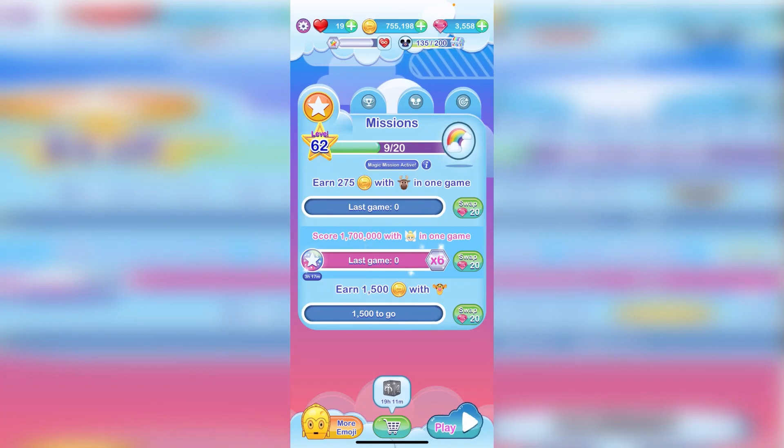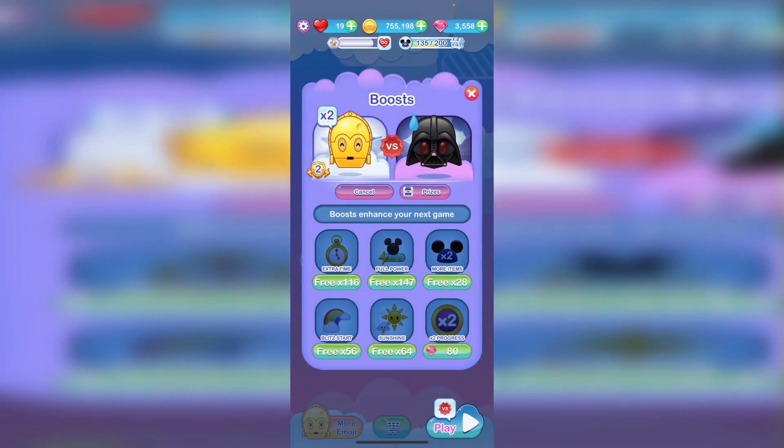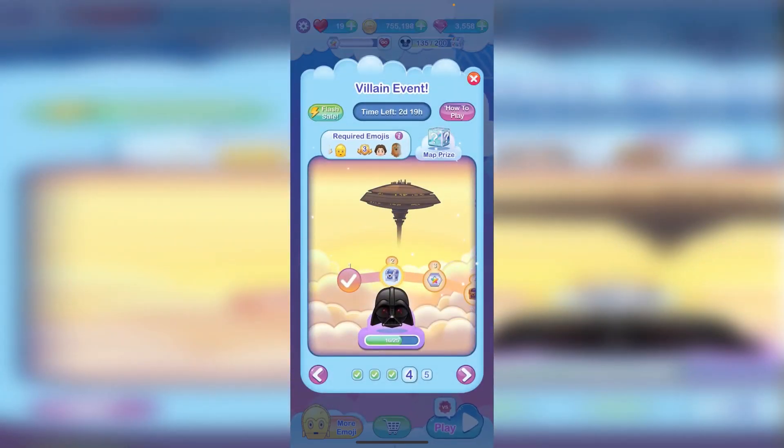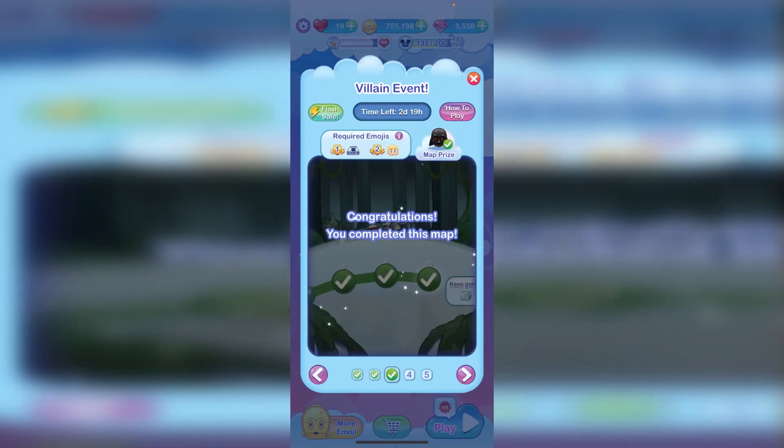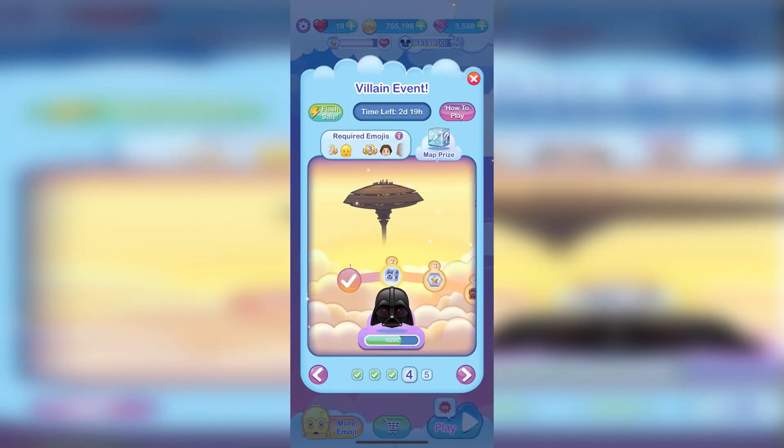Hi everyone, this is Emoji Brian here, doing a quick review of the Disney Emoji Blitz Star Wars event. This is a multi-map villain event going for four days — we are now two days into the event, here at stage four. There are five stages to the event based on the Star Wars franchise, and it is very cool. The developers have definitely put a lot of effort into creating the artwork and the emojis for this event.